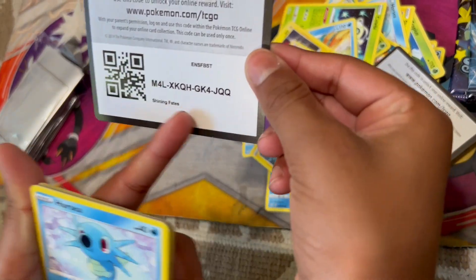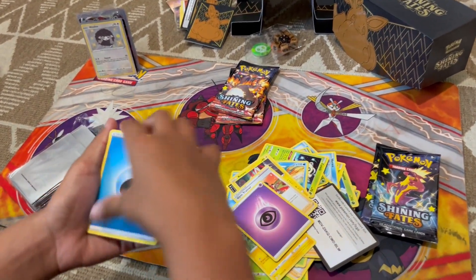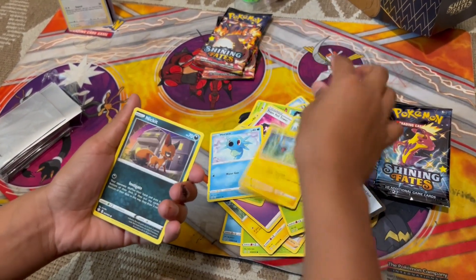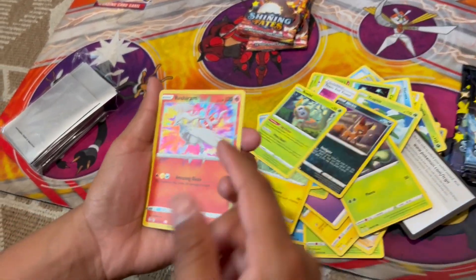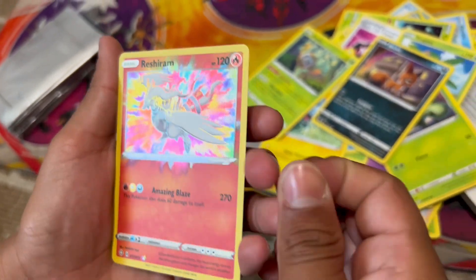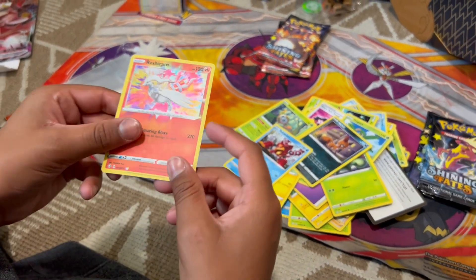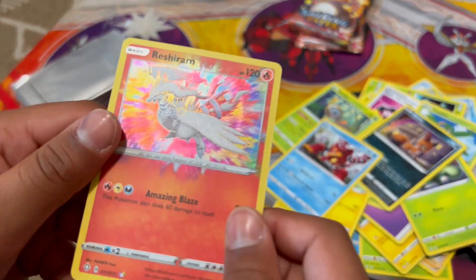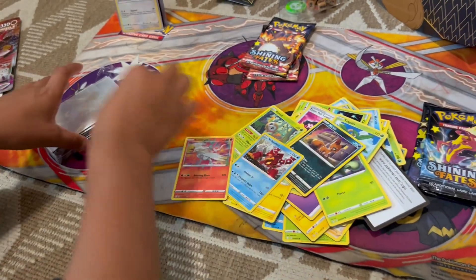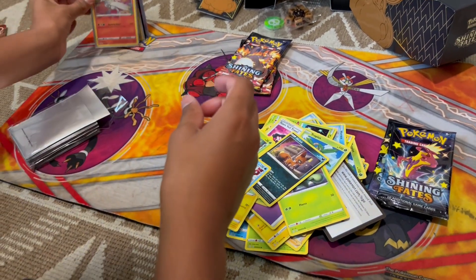Tiny Yellow Towel, Trapinch, Horsea, Cacnea, Shinx, Nakit, Raboot - oh no, what? We got one of these last time too. Oh my god, we got two Rushtrams - two Rushtrams and nothing. Oh my god, we got two! This one looks like a different art - the shimmery is different, I feel like you can see those circles. Nice. We have five more packs, so we're halfway through.